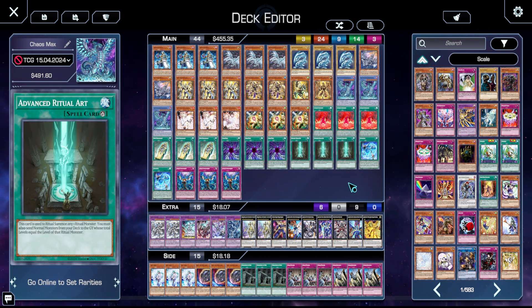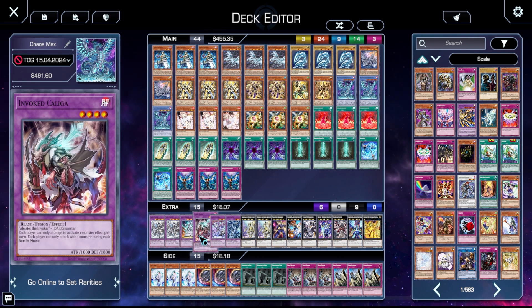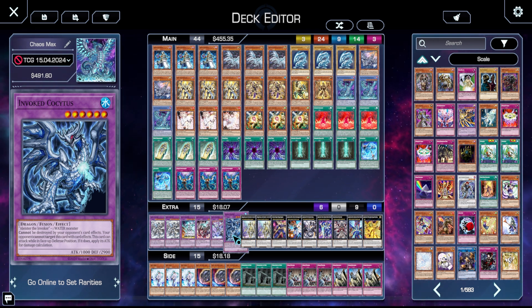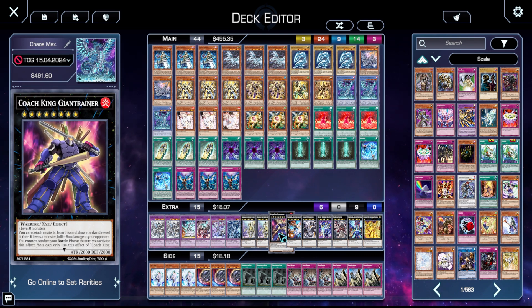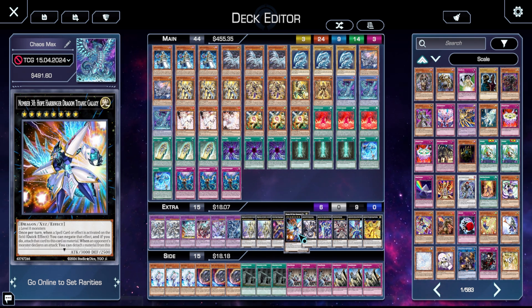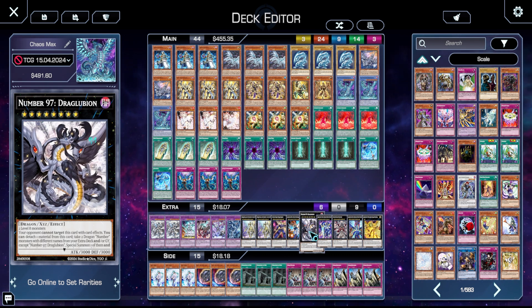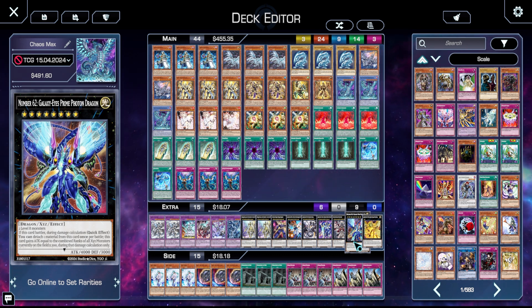I could definitely see cutting maybe a Chaos Form — running double Chaos Form and double or triple Ritual Art. For the extra deck I'm running double Mechaba, one Agideus, one Galgaliel, one Purgatorial, and one Coyotes — because he also cannot be destroyed by card effects, your opponent cannot target this card, and he attacks in defense position. He's basically a Chaos Max that attacks in defense position. We also have the Horus package: doubled Ding Gearsu, one Coach King Giantrainer, one Number 38, one Number 97.